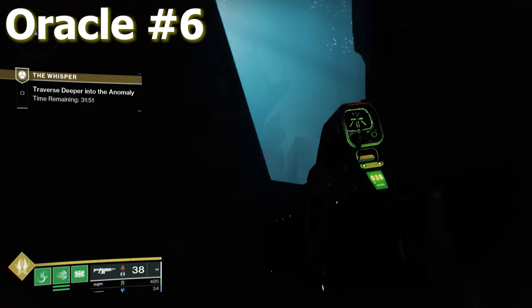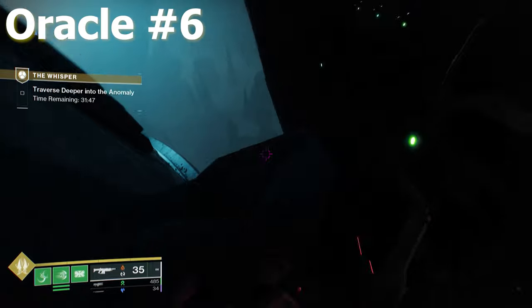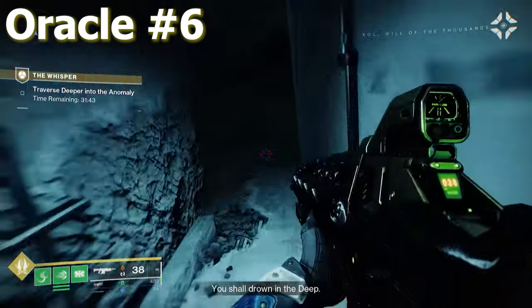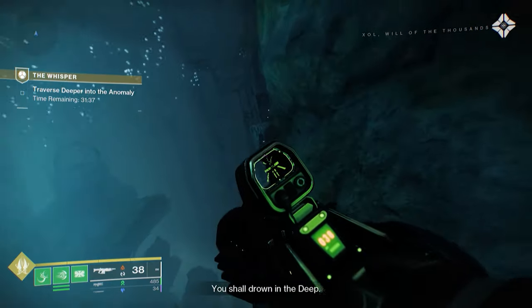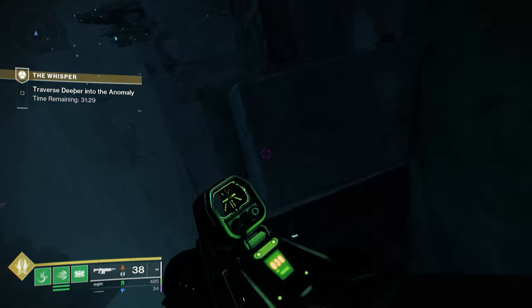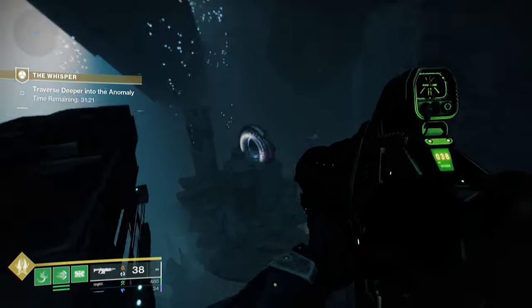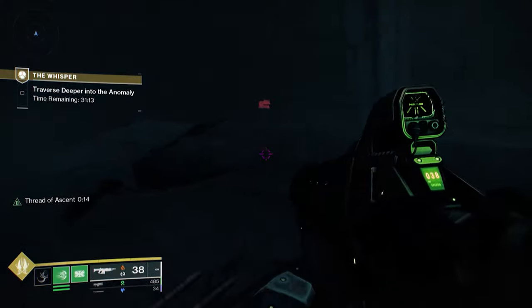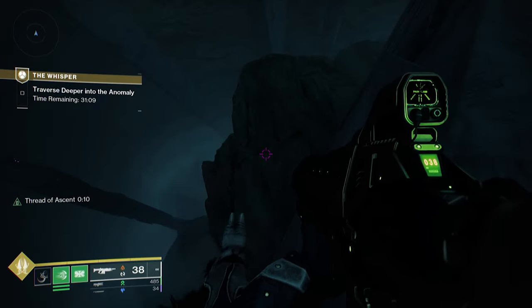The next oracle can be found after dropping down the hole. Instead of going along the path that leads to the enemies, we're going to be cutting right and heading over to the unused Vex portal. Behind this Vex portal is another one of those invisible markers that makes our crosshairs go wonky. It's worth noting that the original Whisper mission required you to shoot a series of actual oracles right here at this portal, so that could be something that gets tied into this one.